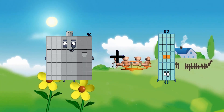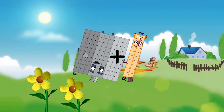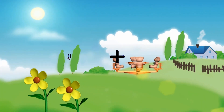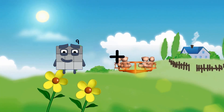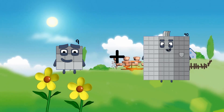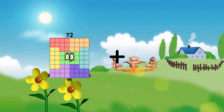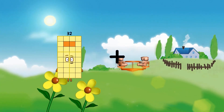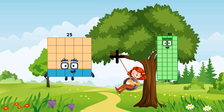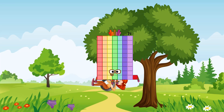Ninety plus twenty equals one-hundred-ten. Nine plus ninety equals ninety-nine. Twenty-five plus forty-six equals seventy-one. Sixty-one plus forty-six equals 83.